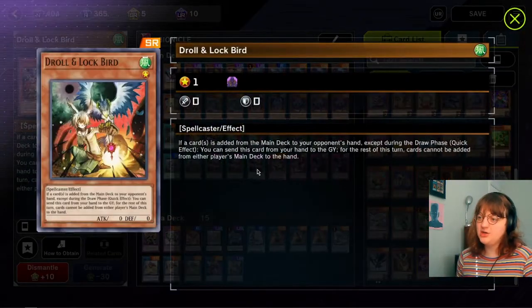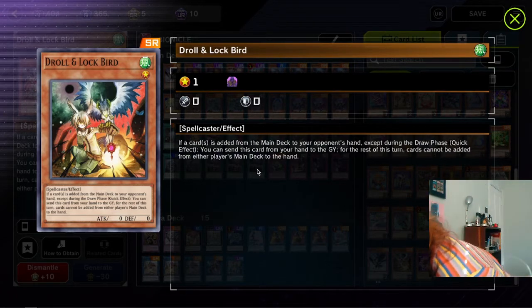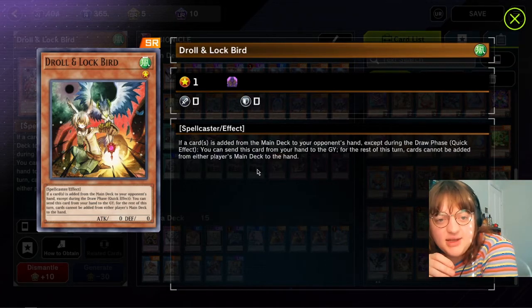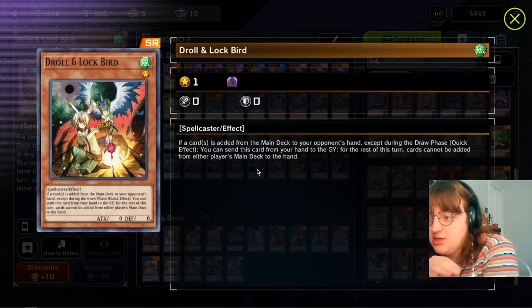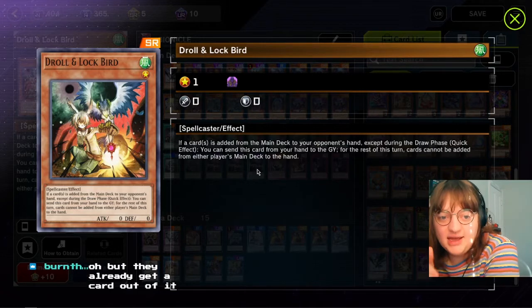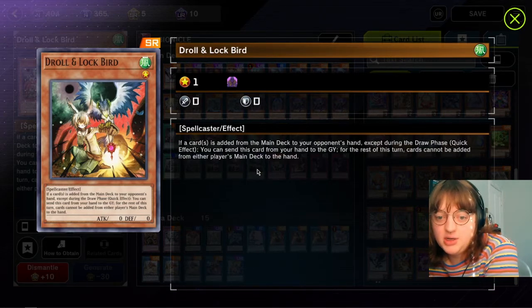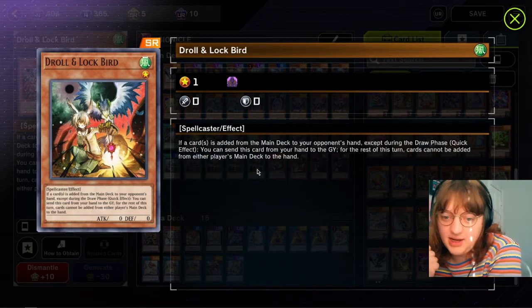Droll and Lock Bird - I don't know how I feel about this card. If there was a side deck with best-of-three siding, this card would be insane - it can just be a complete turn skip. After they add one thing to their hand, they can't add things to hand for the rest of the turn. For example with Maxxed C: they draw one, you Droll, they cannot draw anymore - stopping their Maxx C minus the one card. Against some combo decks this could be a total turn skip.